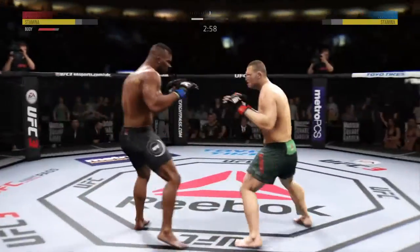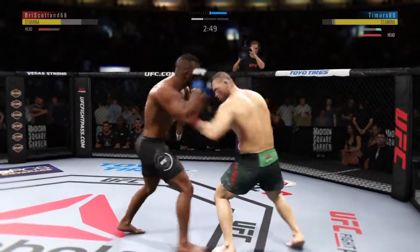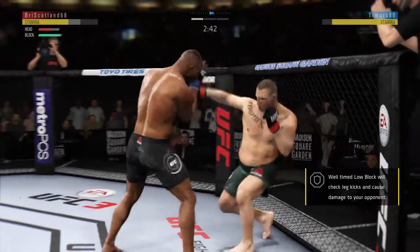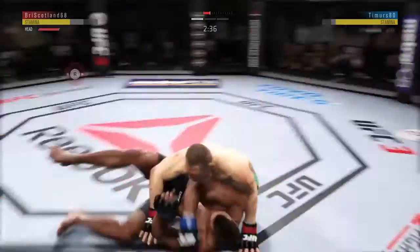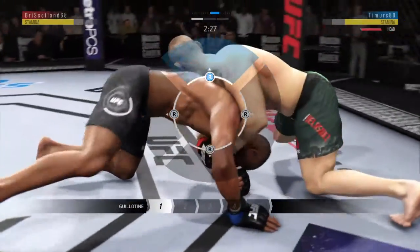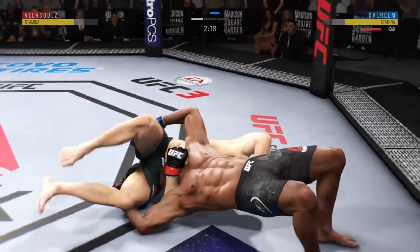Two minutes have expired in our opening round. He lands another strike to the body, really starting to connect on a lot of shots to the midsection. These will take their toll as this fight goes into the later rounds. Snapped off the jab nicely there. Another takedown attempt here. Excellent movement and transitions here on the ground, staying busy, looking for the neck. He drops down for it, into the guard. He's free from the guillotine.